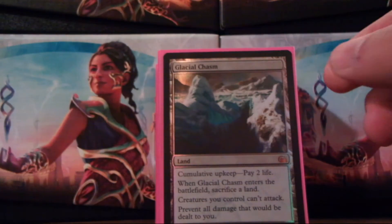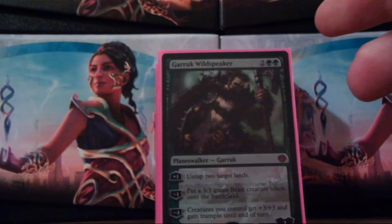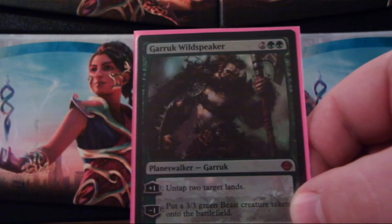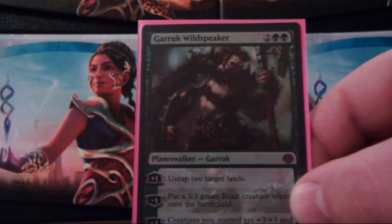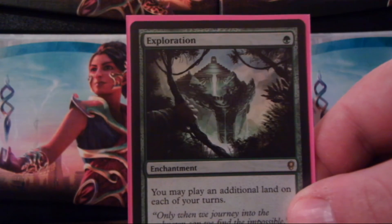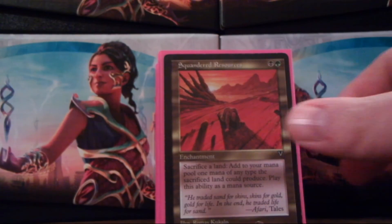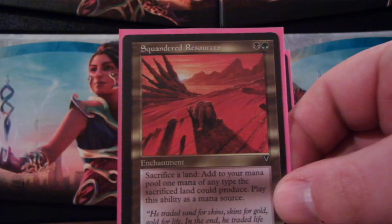Wasteland, again for Land Destruction. Glacial Chasm, this is good for protecting. Bojuka Bog, for some Grave Removal, because everybody plays something to deal with the Grave, so we may as well try to remove that for them. I play one Planeswalker: Garruk Wildspeaker. He is there for Mana Ramp via his two untapped land ability, and his minus-one 3/3 Beast creature token ability. Because we play green going into enchantments, we definitely play Sylvan Library. And since this deck ramps like hell, Exploration, Burgeoning. I play Squandered Resources — this is a very unused, unloved card that should really get more respect than it actually does.